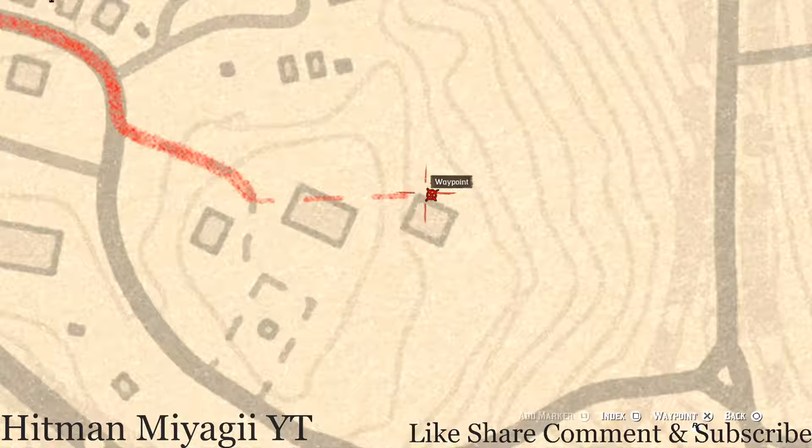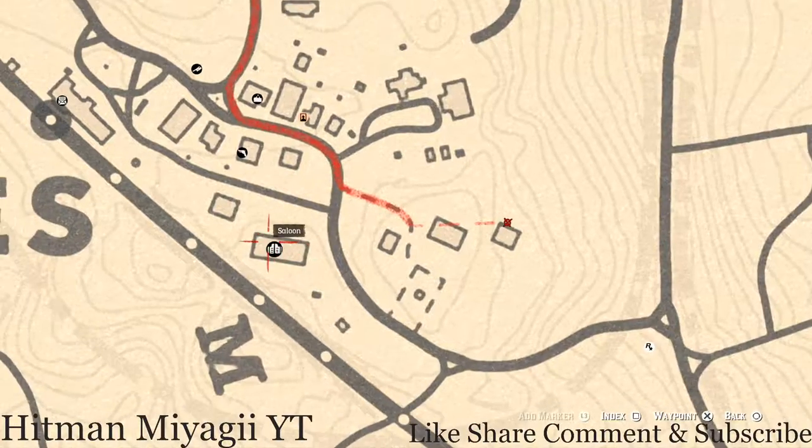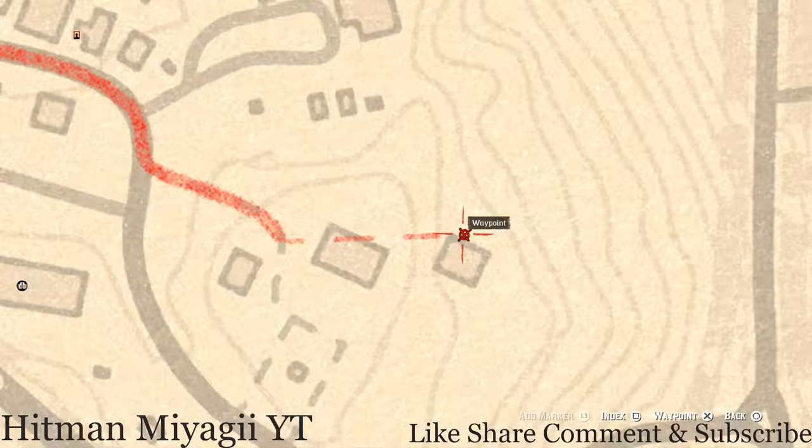There's another family heirloom over here next to this barn. There's a dig spot in the corner — there's a barrel and right next to that barrel there's a dig spot. This family heirloom is an Ebony Hairbrush. You do not need your metal detector but you do need your shovel.